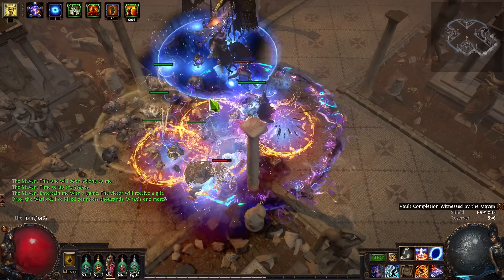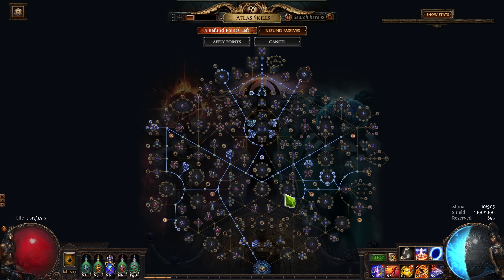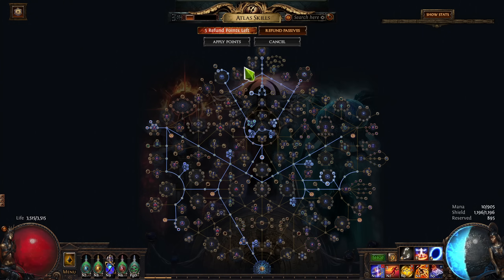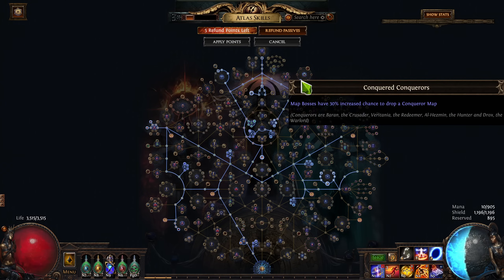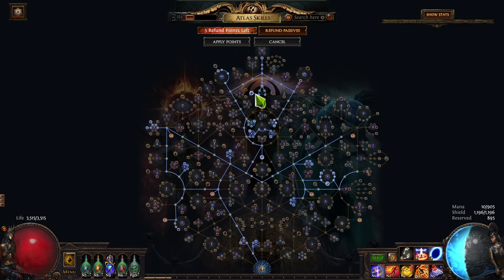For now, I want to talk about the ever-important Atlas passive tree that I used. If you saw the last video, you should notice some similarities and a couple differences. First up, you want Vivid Memories, Remnants of a Past, and Conquered Conquerors. This way, you get additional map drops, especially with Destructive Play, to help you not only sustain your maps but make a fair amount of profit.